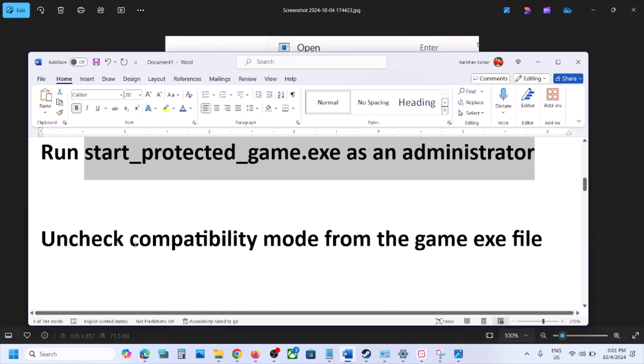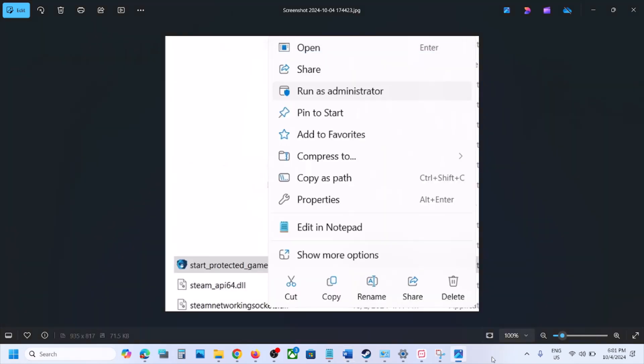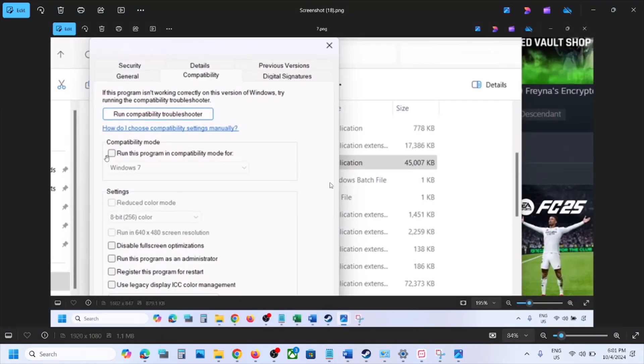The next step is to uncheck compatibility mode from the game exe file. Go to the game installation folder, right-click on the game exe file, and if compatibility mode is checked, uncheck that box. Hit Apply at the bottom and then launch the game and check.